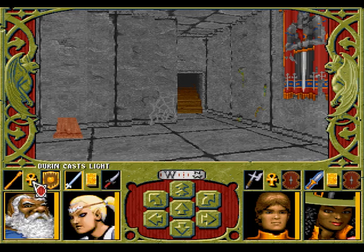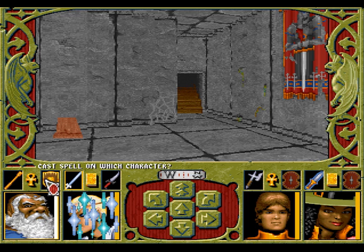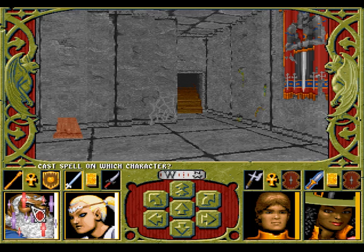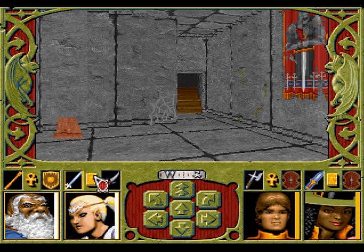Light. And aid. And probably negative plane protection for everyone — at least for the guys in the front row. That's all. Oh yeah, we should cast haste as well.